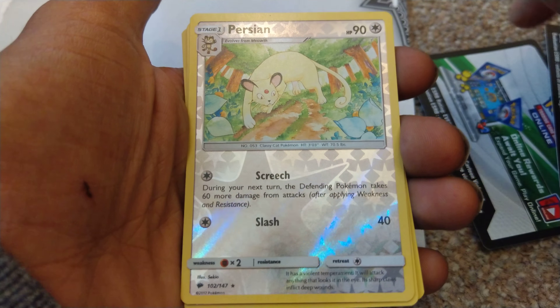Shiny Rhyperia, Meowstic regular rare, Heracross regular rare — oh, I didn't actually notice there's a Team Skull member in the background — and a Weavile regular rare.